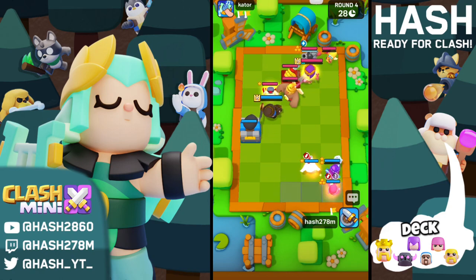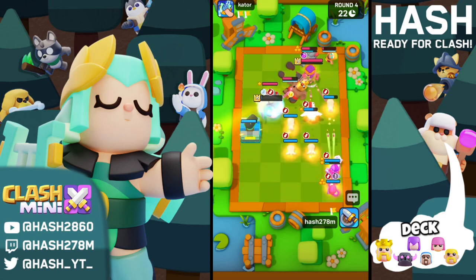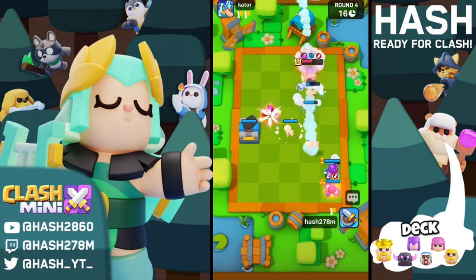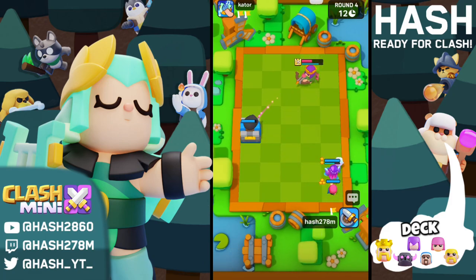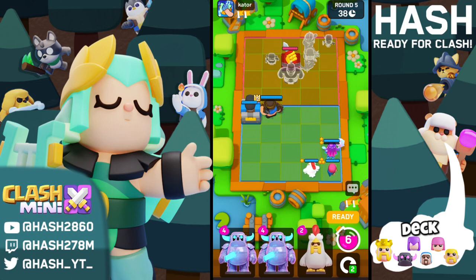No clue about his last mini till now. He goes with a three-star Musketeer — I'm not sure if that is going to be good against the Witch. The skeletons are swarming everywhere and this little Queen will not do anything by herself. GGs for us in round number four as well.